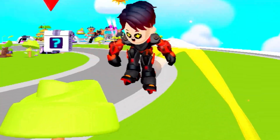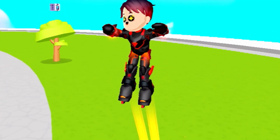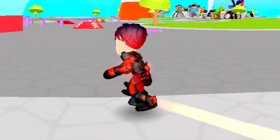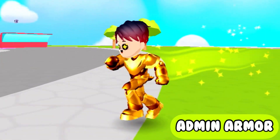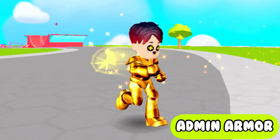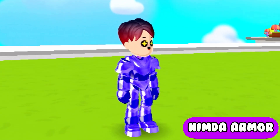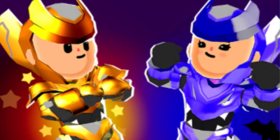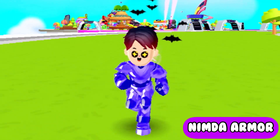We still have plenty of more armors so make sure to watch this video till the end. For example, the golden admin armor has this awesome boost. Here is the nimda armor which is exactly like the admin armor but it's purple and it has these bad features just like Batman.